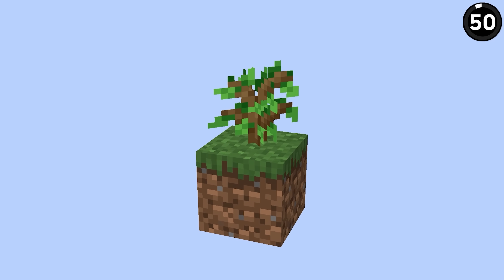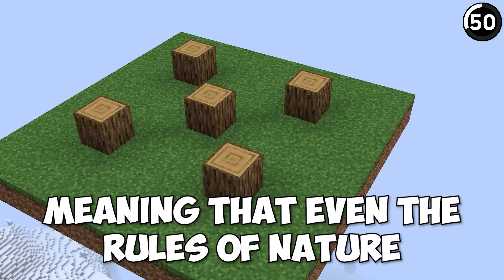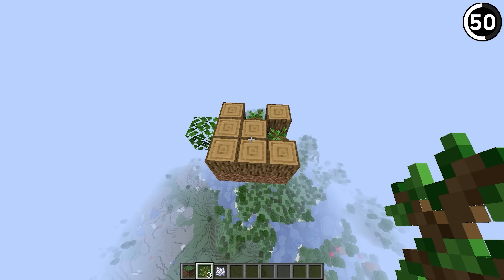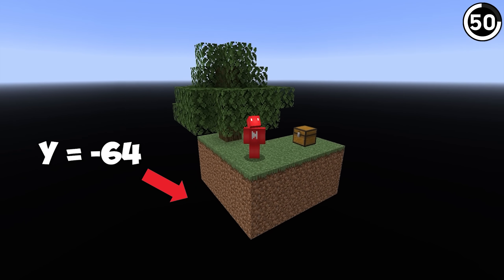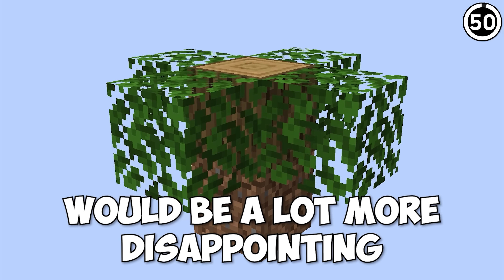If you put a sapling right up next to build height and then bone meal it, it will grow — but exactly one log. Even the rules of nature have to follow zoning permits. I think this is a really funny sight to see, and it makes me thankful that Skyblock is actually built at the bottom of the world and not up next to the build limit. Otherwise, that new tree would be a lot more disappointing.